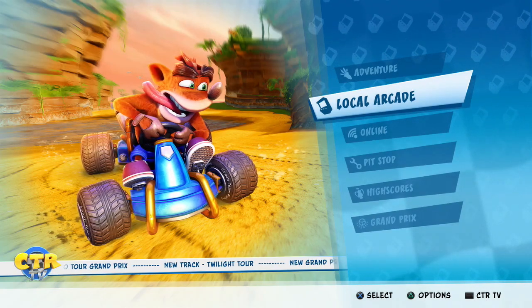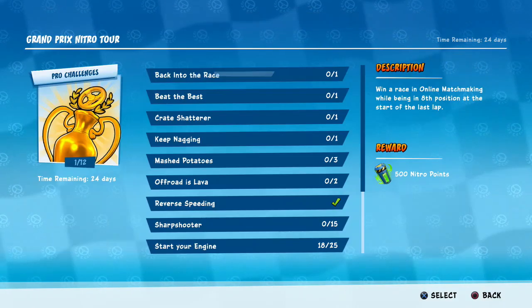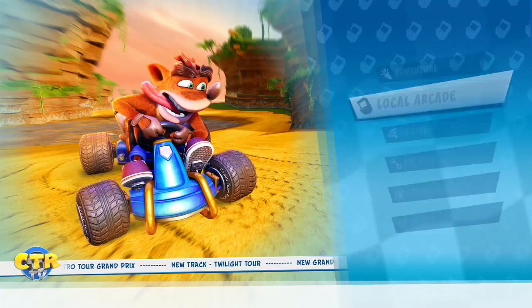What's up guys, so today we have another tutorial for a Grand Prix challenge and it's gonna be mashed potatoes. This one's pretty easy — you don't need a heavy character, and you don't have to land on the other racers to squish them. All you need is a boost.